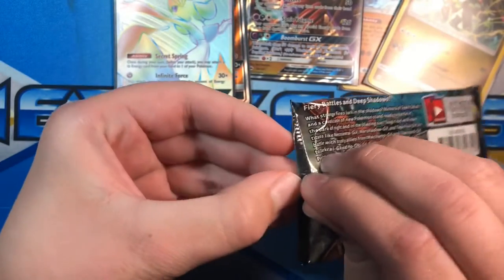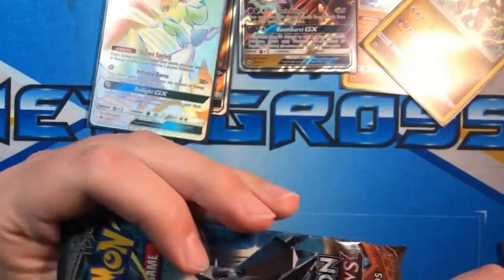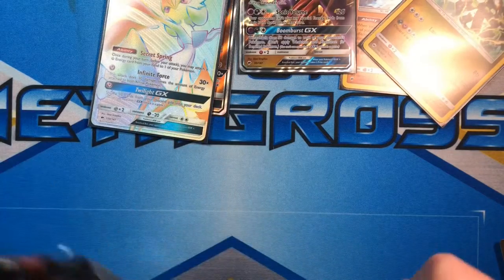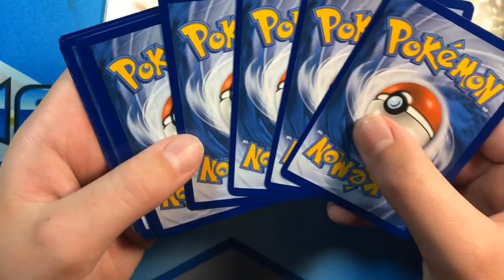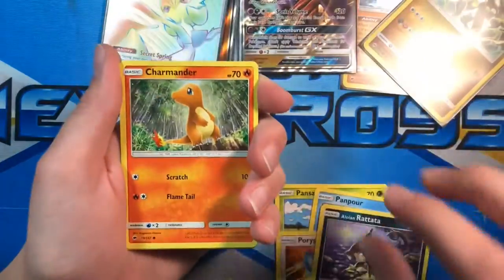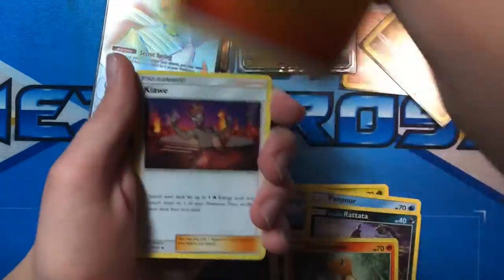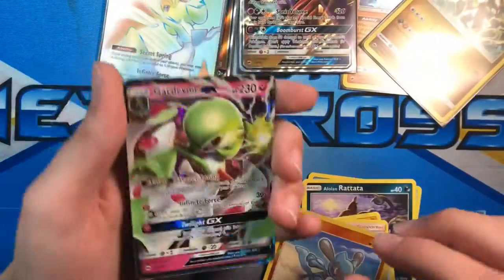Last pack of the first half of the box — it's so easy to open upside down and I'm not sure why. Let me make sure we're recording. Pansear, Panpour, Porygon, Oddish, Charmander, Energy, Kiawe, Porygon 2, Metapod, Violo, and another Gardevoir — not the full art.